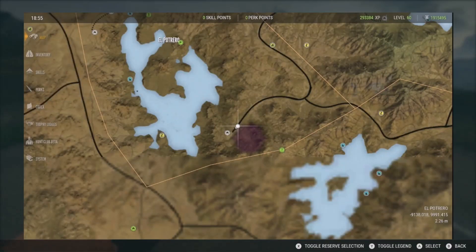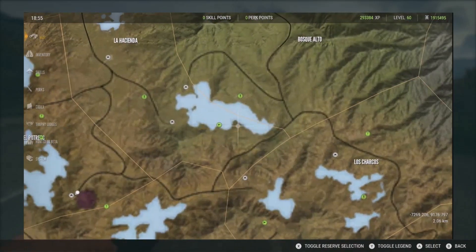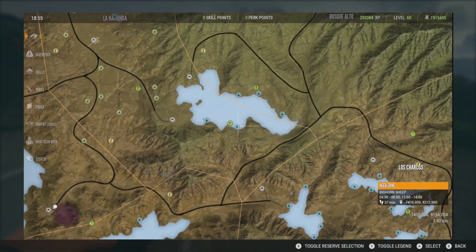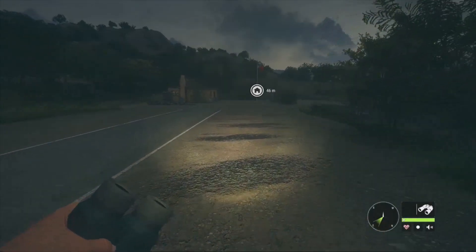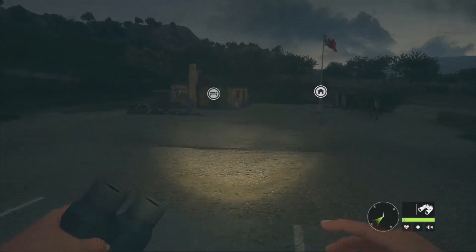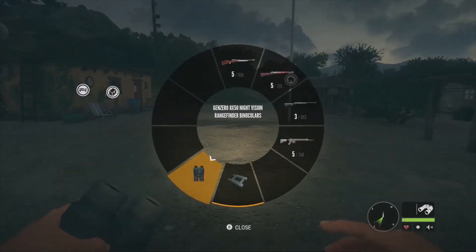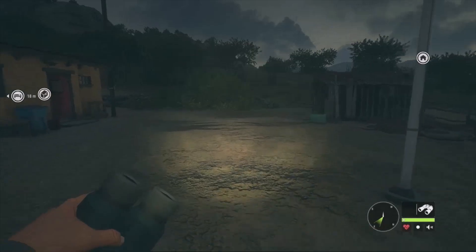The bighorn sheep here on Rancho actually have two different drink times. The first one is from 4:00 to 8:00 in the morning, and the second one is from 11:00 to 14:00 - that's the one we're going to be hunting today. If you want to hunt that 4-to-8 window, you can get the high-tech pack, which includes night vision binoculars and a night vision scope to help in that early morning hunt when it's still dark.